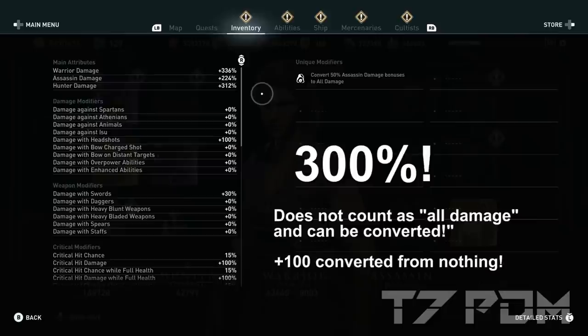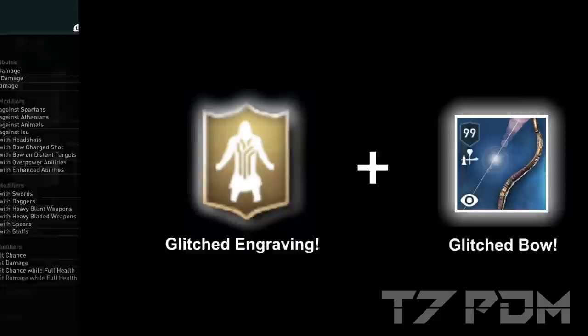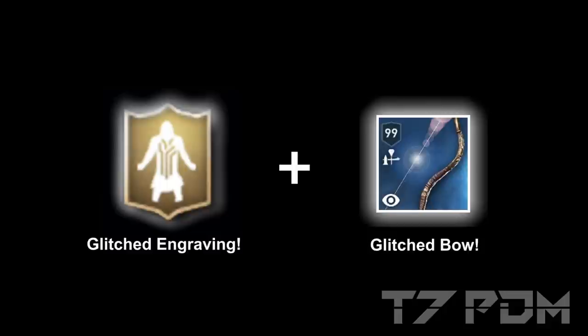And of course, since we don't need hunter damage at all, it would be best to use hunter damage conversion to get 300% assassin and 300% warrior damage out of it. That will be the new standard way to increase our damage in all our future builds. The good thing is we can use both the glitched engraving and the glitched bow to get double damage out of it. Please don't forget to subscribe, leave me a like and see you next time.